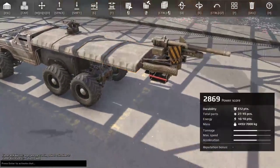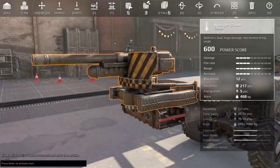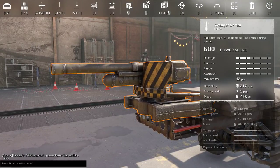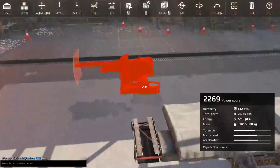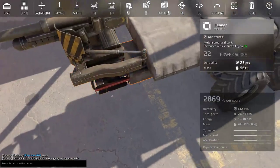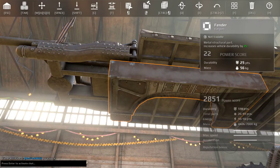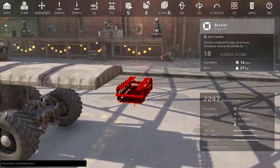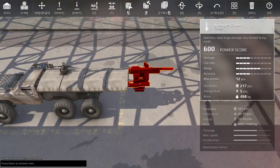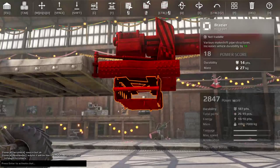The next issue is gun mounting. Here we have an Avenger 57mm cannon with 217 durability — a health value of 270 points — meaning you have to do 217 damage to destroy this part. However, it's currently placed on only two parts: this fender and this brace. If the fender is popped off — it only has 25 health — the gun will be disconnected from the cabin and fall off.